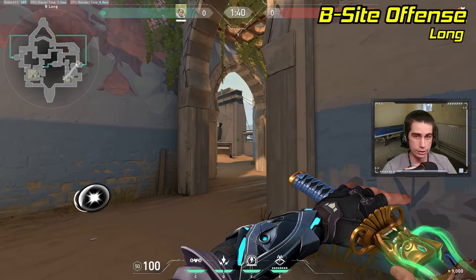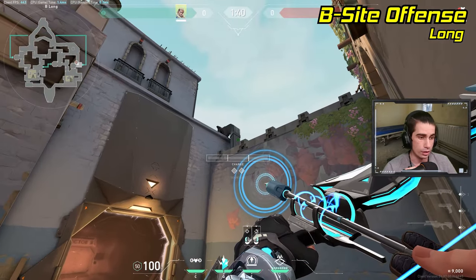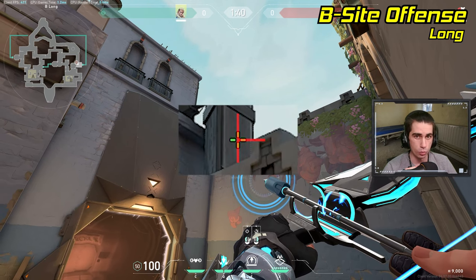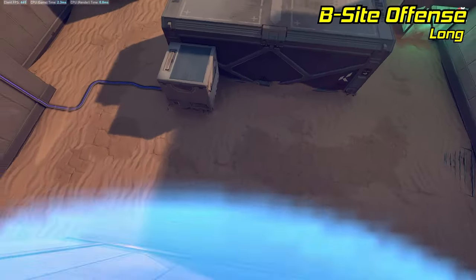If you're pushing B-site through long and you need to recon the site, stand against this wall and line yourself up against this corner. Pull out your recon and aim it at this white line in the pipe along this brick above the wall of long. Then just do a one-bounce, two-charge arrow. This arrow will land back side of B and reveal most of site.